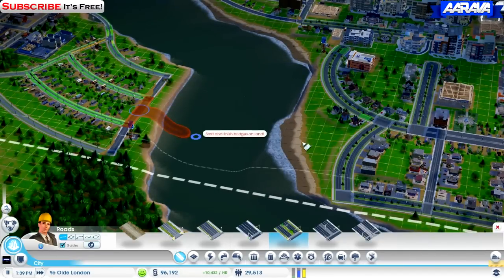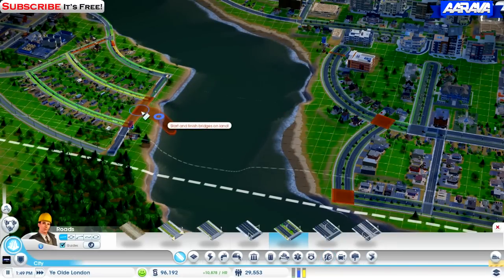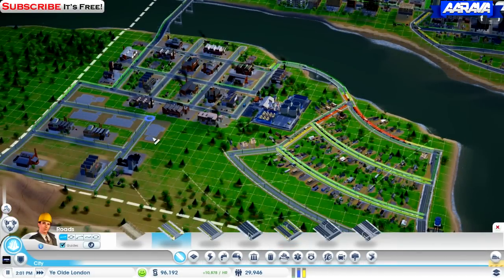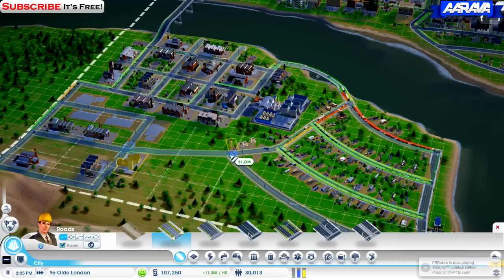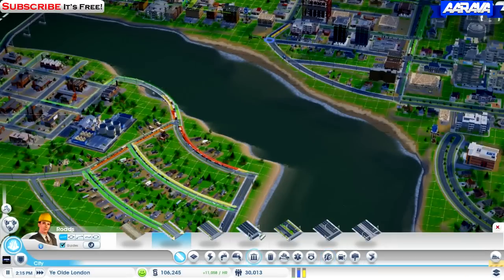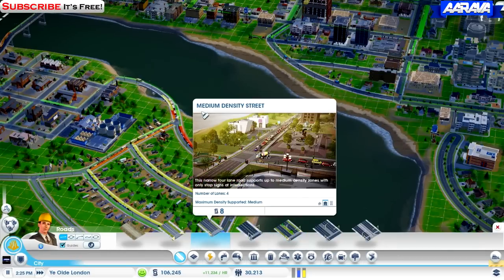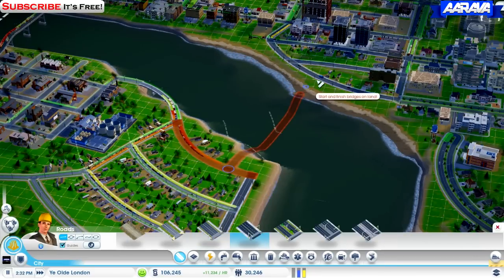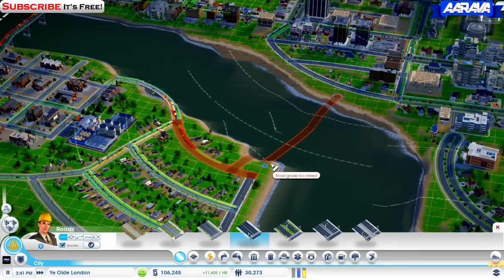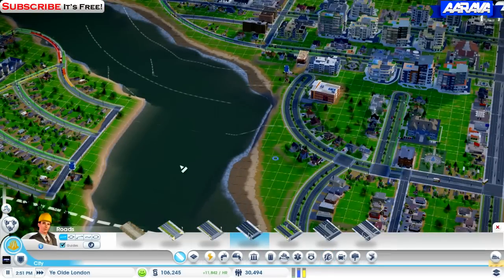Let's put one of these avenues here. I'm still not getting why this isn't working. Over here there are some traffic problems, so we're going to solve that by putting a road here. There's a road here — why are you not using it? I don't understand why we can't bridge these two points; it's just very annoying.